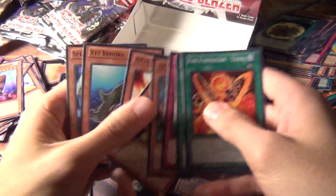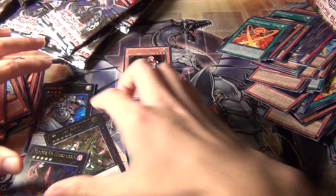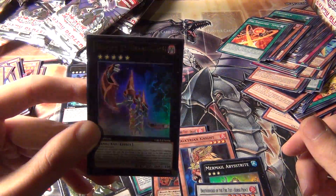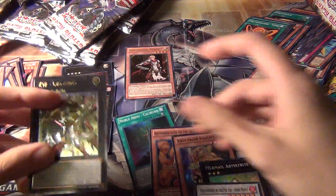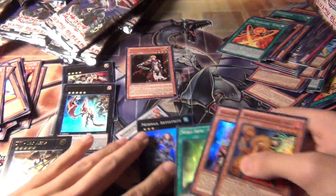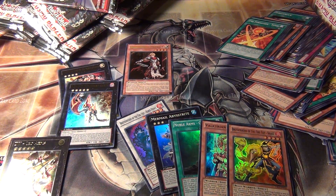Yeah, I wasn't expecting anything in the last one. So just to recap — secret rare: Noble Knight Medraut, really good. Ultra rare: Noble Knight King of the Noble Arms, Artorigus — so I'm pretty sure I can build a Noble Knight deck now. Number 53: Heart-Earth was the other ultra, ZW Leo Arms was the ultimate, and I got five supers. The supers weren't all that great but overall it's a solid box. Hope you guys liked this video — stay tuned for the next box opening, I'll be doing that in the very next video. See you guys, take care!